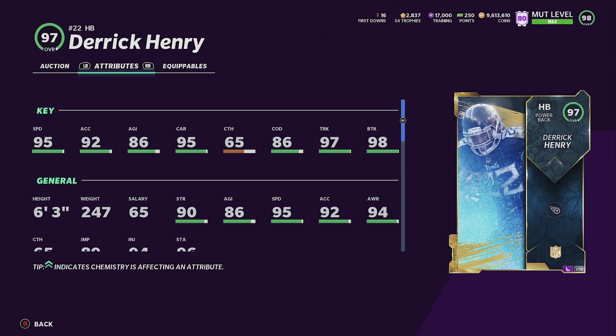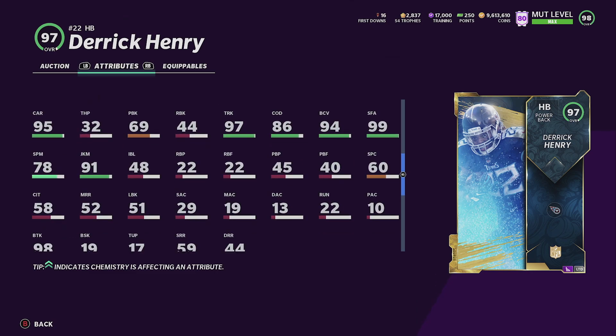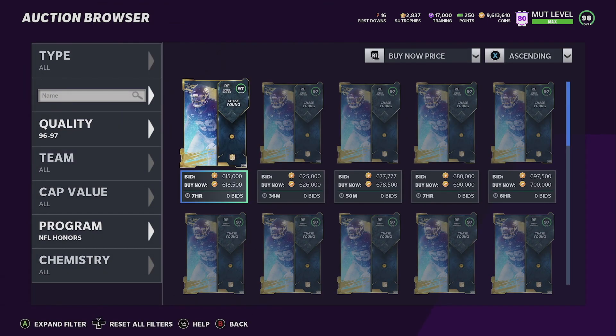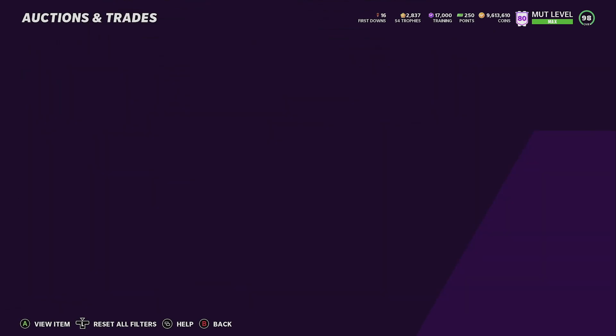This card's gonna be nice on new gen. 96 speed powered up, 93 acceleration, 87 agility, 96 carrying, 66 catching, 87 catching in traffic, 98 trucking, 99 break tackle right off the rip. His juke is 92 powered up and spin is 79 — not bad for his size to have 92 juke.